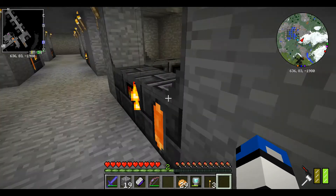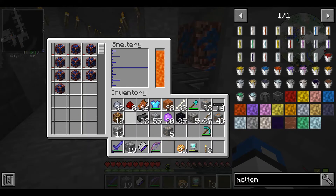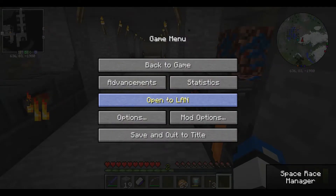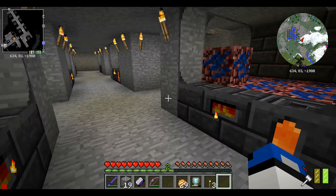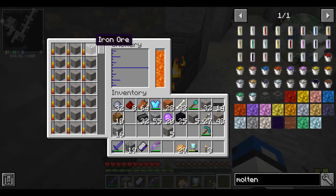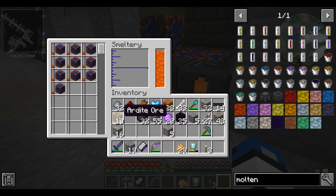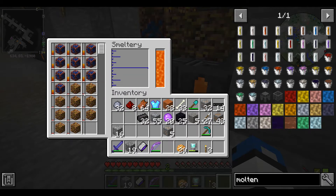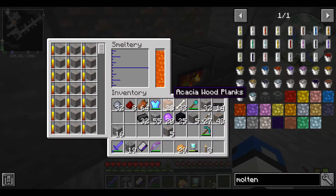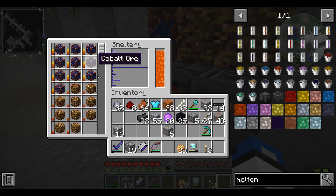In this next one I was gonna put the cobalt — that's to make my new alloy. That's a nether ore, so it can only be found in the Nether. The other thing you need for that alloy is erudite, which is also found in the Nether.